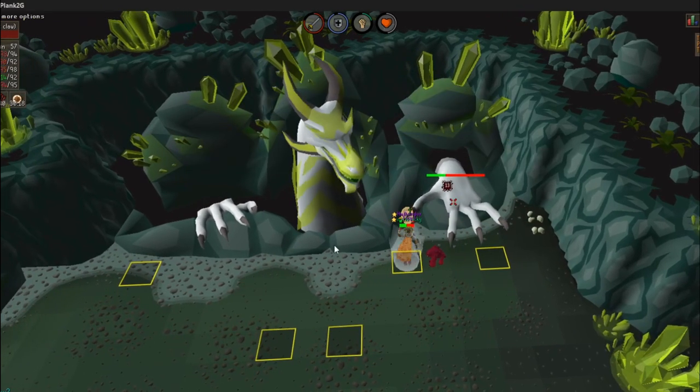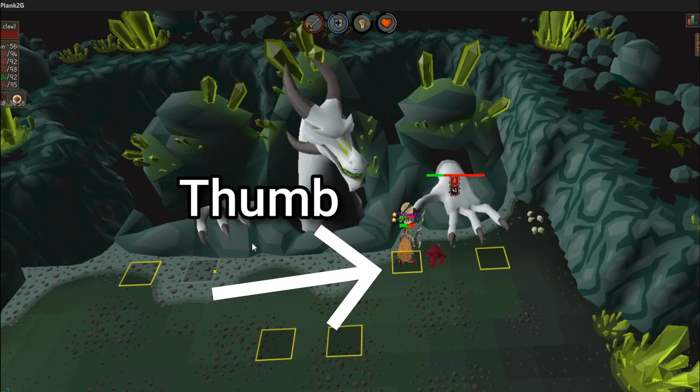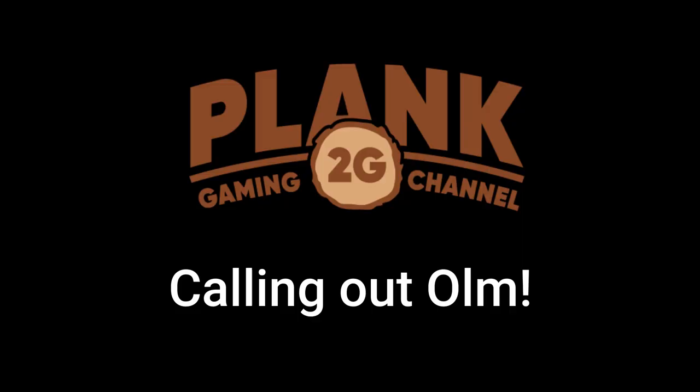It's common to stand on the thumb, which is this tile here, to meet for teleports. I'm going to count out a real Ulm clip so I can show you guys what I mean by three attack cycles and specials.